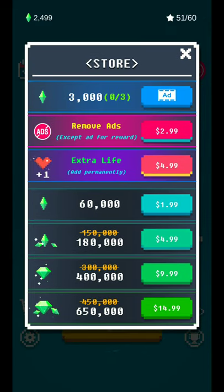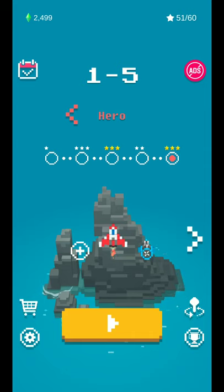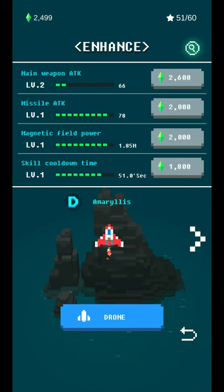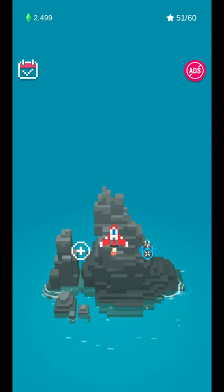Hitting the market or store allows you to buy additional items, things like removing ads, getting extra lives, extra diamonds or gems, and things like that. Touching your plane allows you to upgrade it. As you gain gems, you can upgrade your main weapon attack, missile attack, magnetic powers, and things like that.